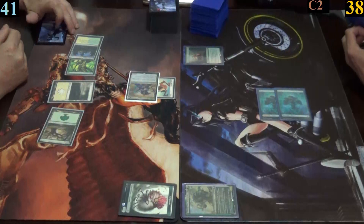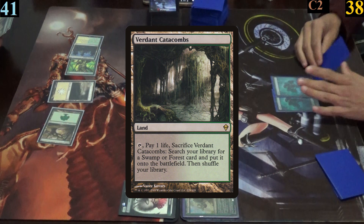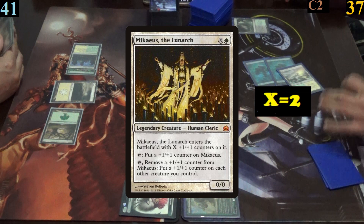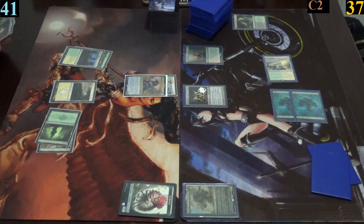For Mark's turn, he doesn't keep any of his extra cards with his sylvan library. He instead plays and sacrifices verdant catacombs, paying one life to net canopy vista from his deck into play. Then he casts Machias the Lunark and passes.